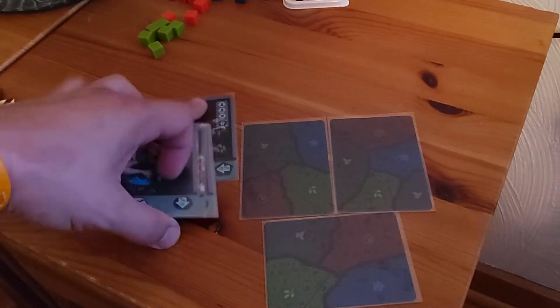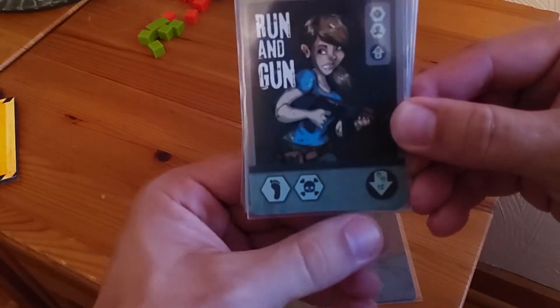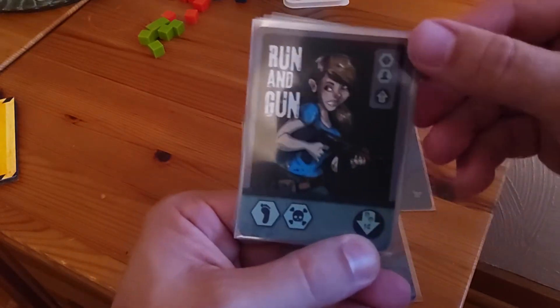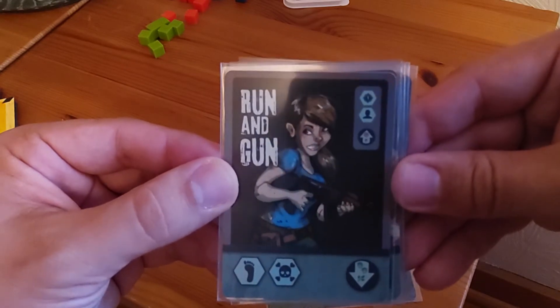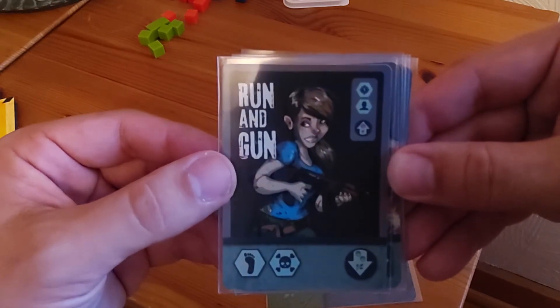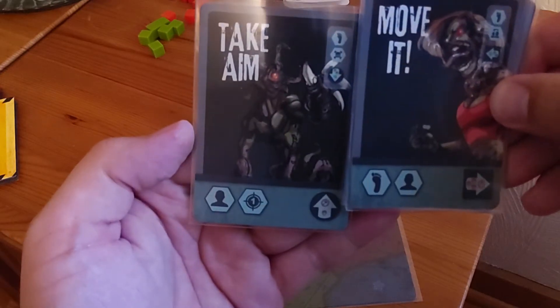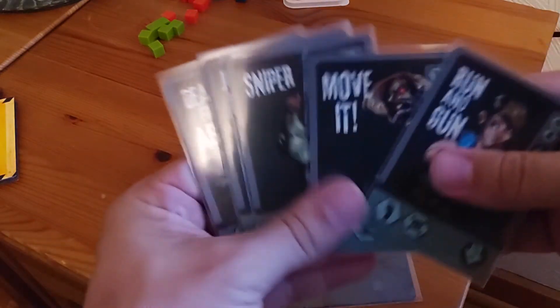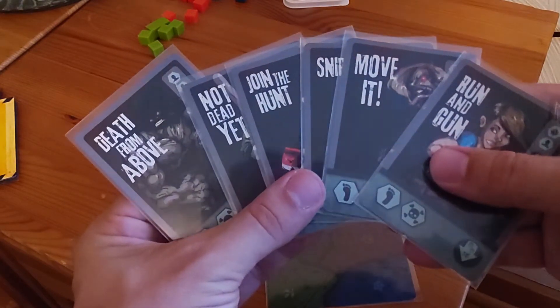We have six cards — these are double-sided and they are different. On the bottom, this is what this specific card does. The stuff up here is what the backside does. It shows you the icons as well as the arrow — a red arrow in case clarity is not there. So you actually have 12 separate cards just over the course of six physical cards.